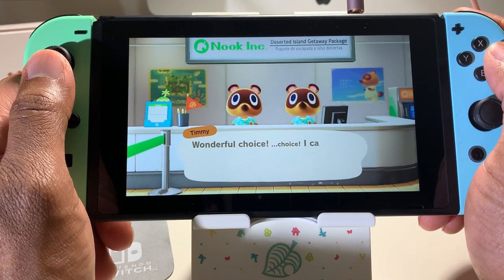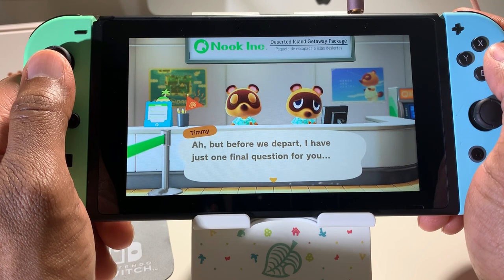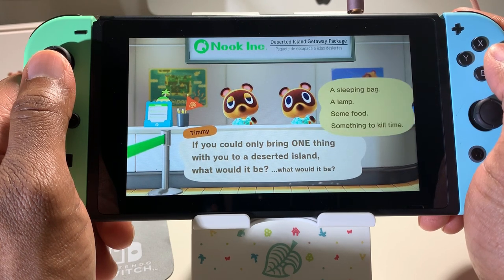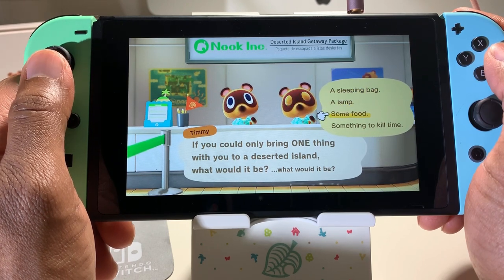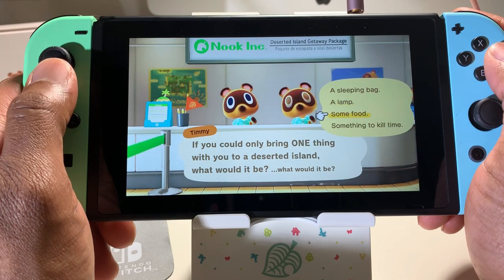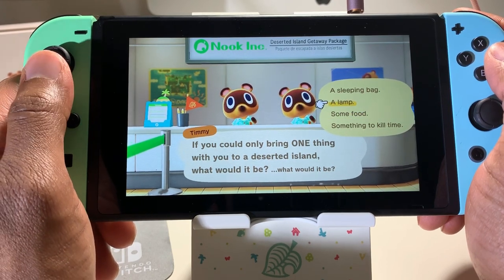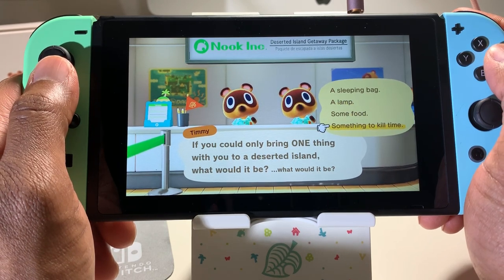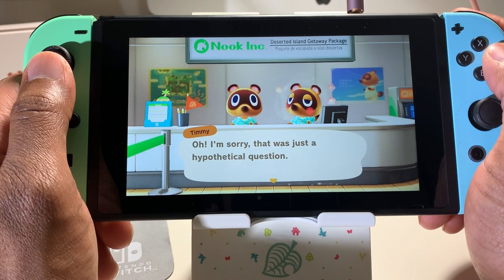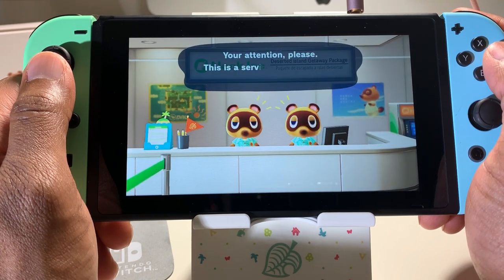Wonderful choice! The other characters sort of echo things and say a lot of words twice. But before we depart, one final question: if you could only bring one thing to a deserted island, what would it be? Something to kill time — because I can kill animals for food. Oh wait, that was just a hypothetical question. Nook Inc. will fully cover all your basic needs.